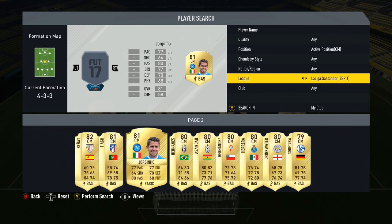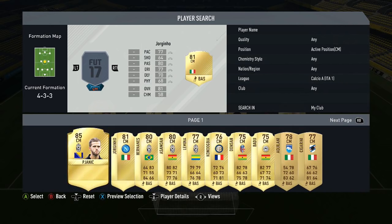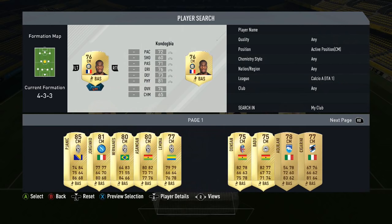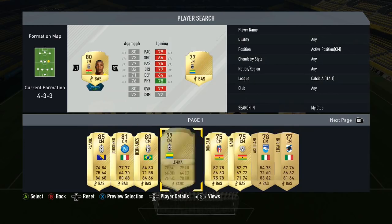Ander Herrera has 4-star skills and 4-star weak foot — a very solid card if you haven't used him. He's quite strong as well, which surprises a lot of people because on the card it's not great. Kondogbia is gonna be the other center mid, and then to finish it off we've got Asamoah.